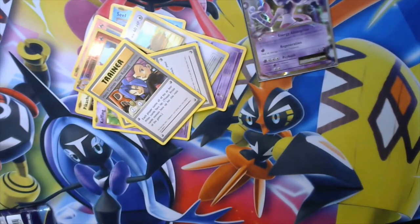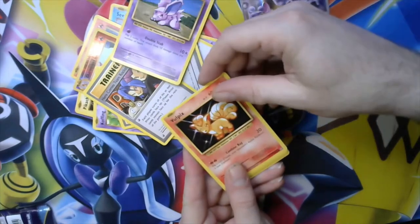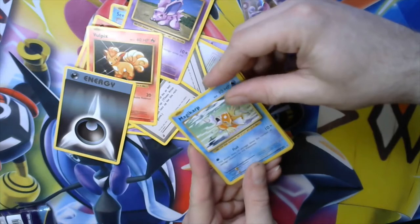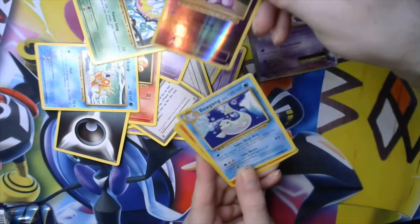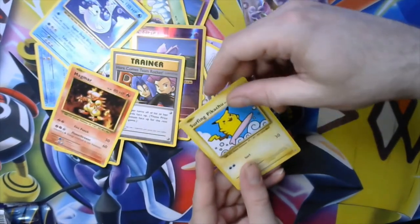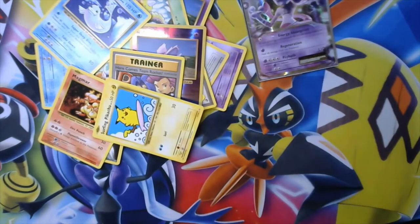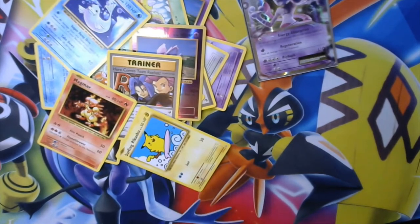Second Evolutions pack next, then Ancient Origins. We got Ninetales, Vulpix, Dark Energy, Magikarp, a Weedle, a reverse holo Ninetales. Team Rocket, Magmar, Surfing Pikachu — the Surfing Pikachu card looks pretty cool, kind of crudely drawn. This is actually a rare card — I did not know that.